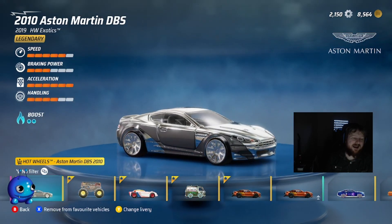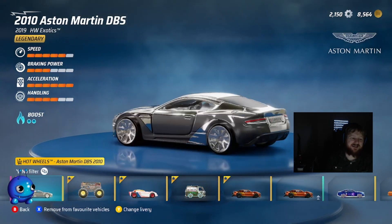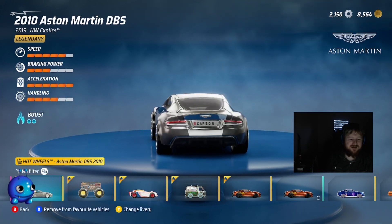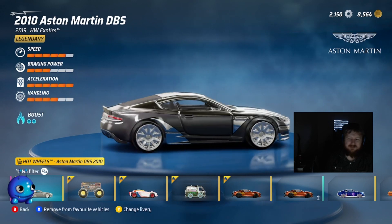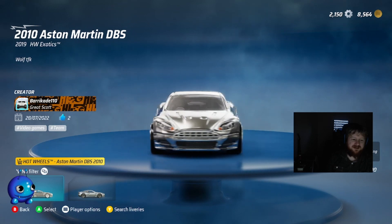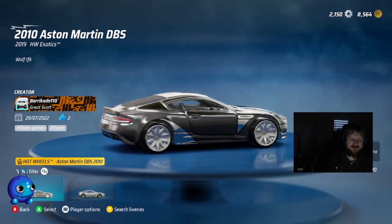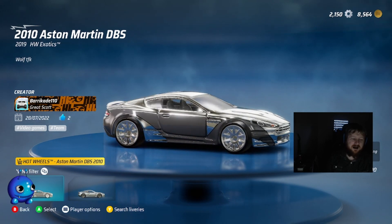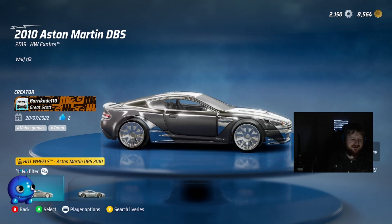We also have the new Aston Martin DBS — this just dropped. For any Need for Speed Carbon fans, you'll notice this one. Someone actually had to say 'hey, I've done this from Need for Speed Carbon,' and then I found this one which is the same design, just a little more complete. It's for Team TFK — one of the team leader cars — and it was on a DB9 in Need for Speed Carbon.